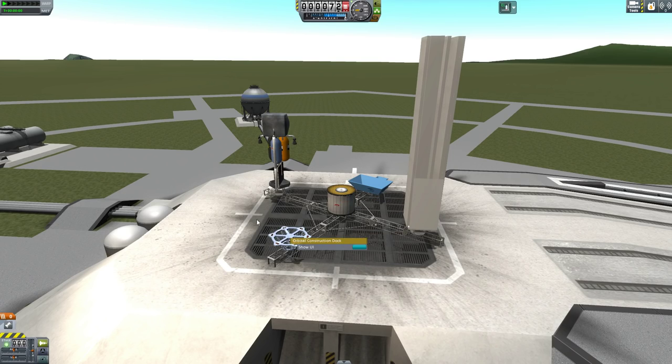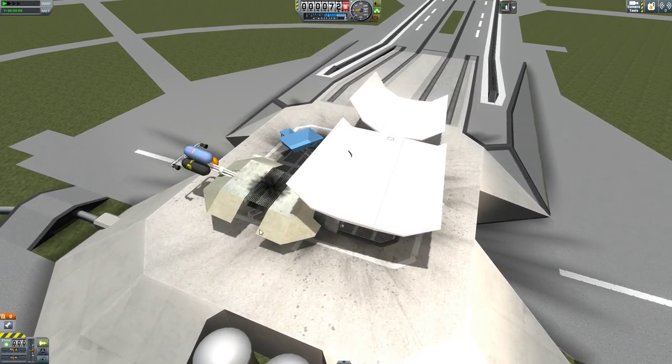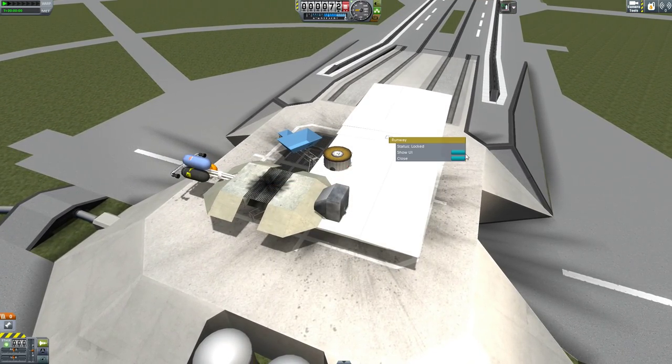One part I haven't mentioned is the runway, which unfolds in a similar way to the rocket pad. I haven't figured out how to ship this anywhere else in the Kerbal system, but it could be a useful tool for the adventurous Kerbal player.